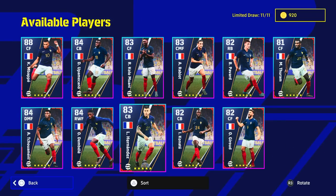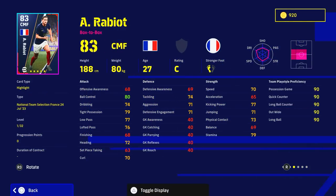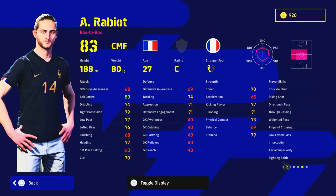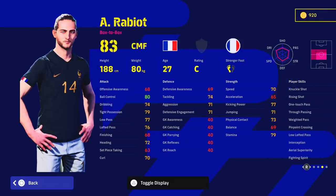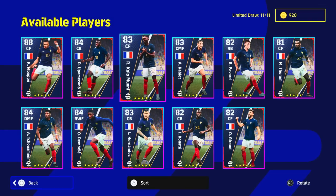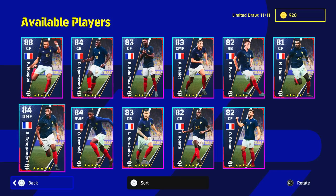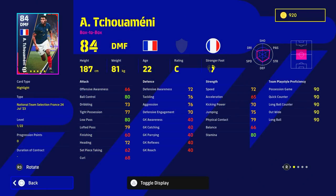Rabiot is just your stereotypical center midfielder — he doesn't excel at anything. He has One Touch Pass but no Blocker or anything to turn him into an absolute beast. He does have Low Lofted and Weighted Pass so he's more of a passer, but he's kind of an everyman with no real specialty. If he had unwavering form I think he would have been better, but there are a lot of players now that can do his job. Goretzka is still my favorite in the game for that role.